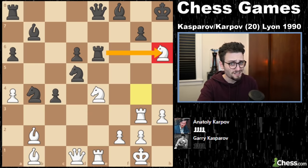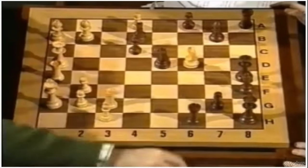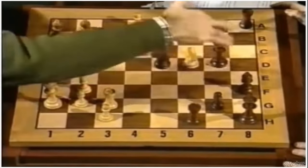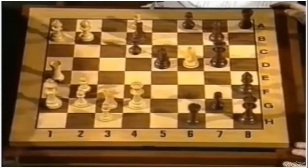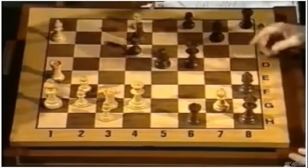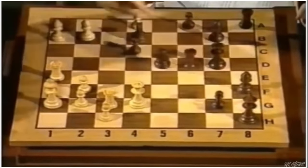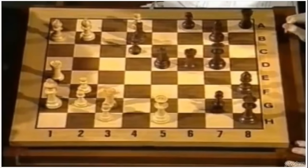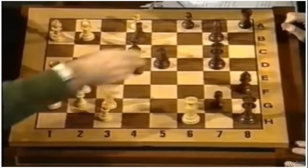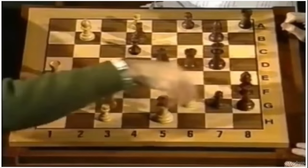What happens after Rook takes H6? If he takes here it's very nice — Knight takes D6. Number one: if he tries to escape with Queen D7, then Garry plays Queen G4. If he takes there, then Bishop takes D7 is mate. If Bishop takes, Queen takes — this is mate. If he takes the Queen with the Rook, then check, and the King cannot move because of check — it's pinned. The pawn is pinned. And King G8 is mate in several moves: Bishop H7, Bishop G6, Queen H7, mate.